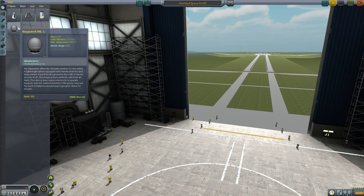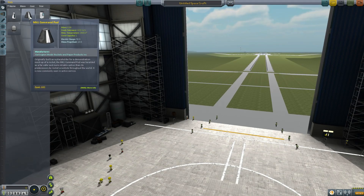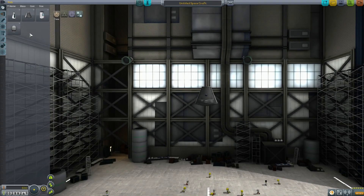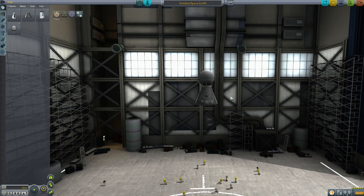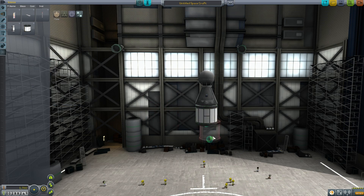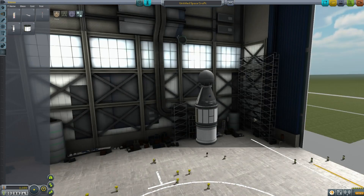First thing we're gonna do is our tourist contract. We're gonna collect three different things together. To fly tourists to space we need a command capsule. The problem is tourists cannot be a pilot. The good thing is we have this Stay Putnik probe — the probe can actually control the spacecraft. We're gonna put a science experiment on here because it's useful to take science to space. We need to collect it.